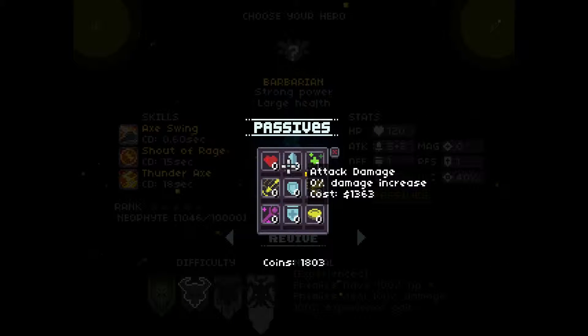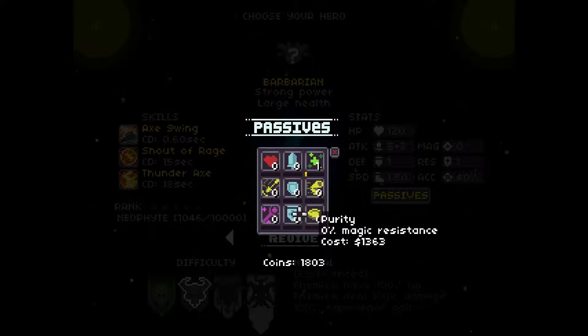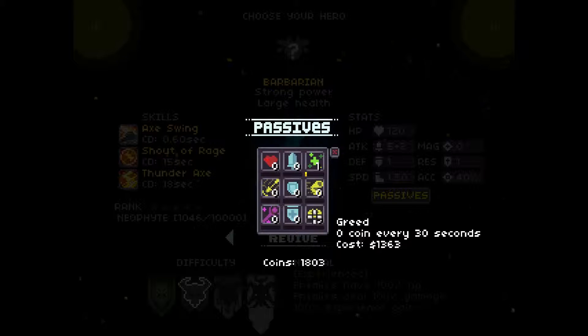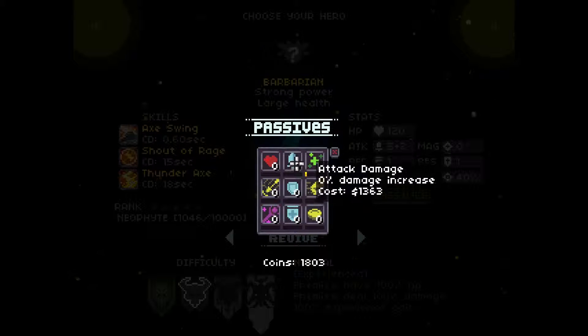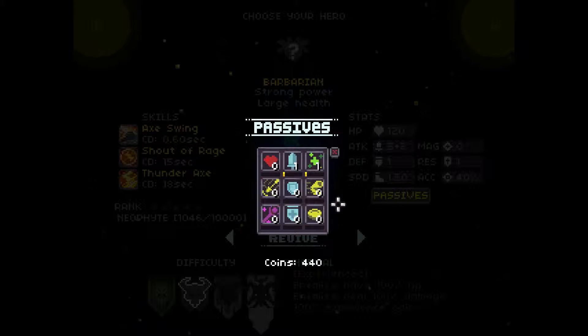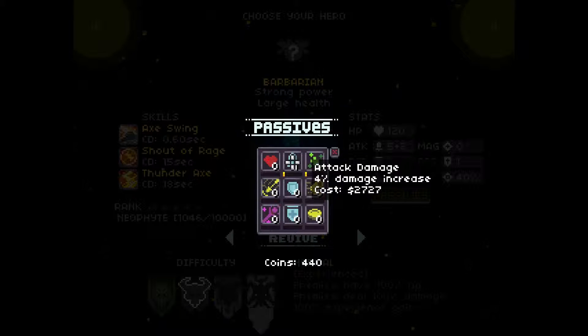Attack damage — it's percentage. Stamina. Focus. Magic. Purity. Greed. Agility. Armor. I think I'm going to put some stuff into attack damage, and that's all we can do. What did that do for us? 4% damage increase. Cool.